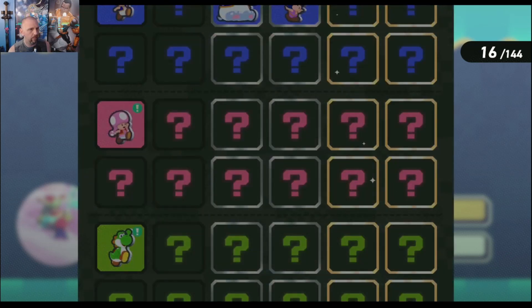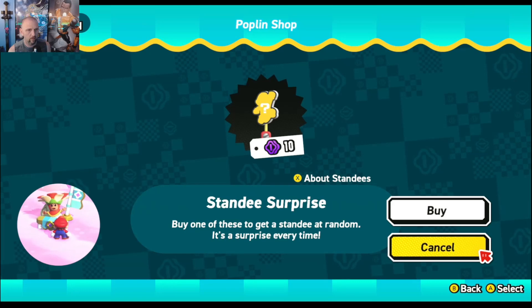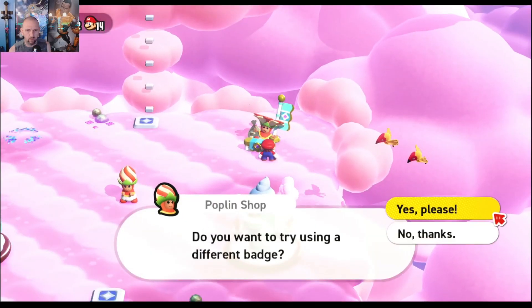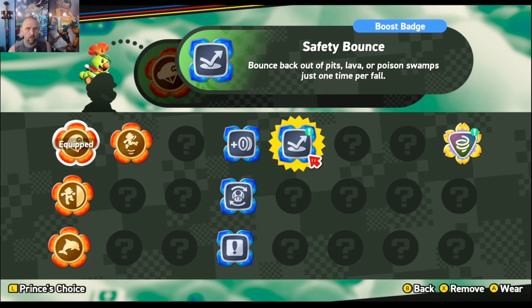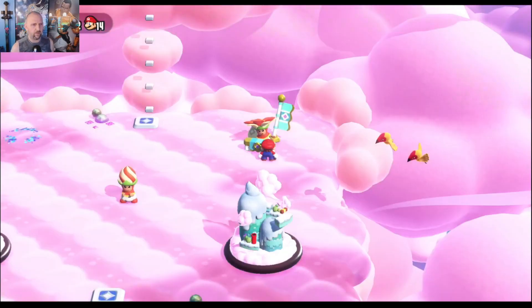And like every time, we'll buy one standee each time we come through just out of the fun of it and see what we get. Crouching Toad. We're gonna put that on it — we're gonna have some fun with that.